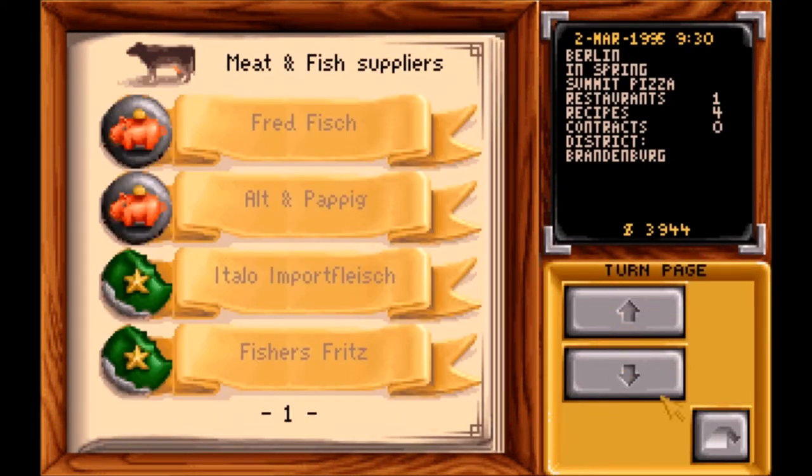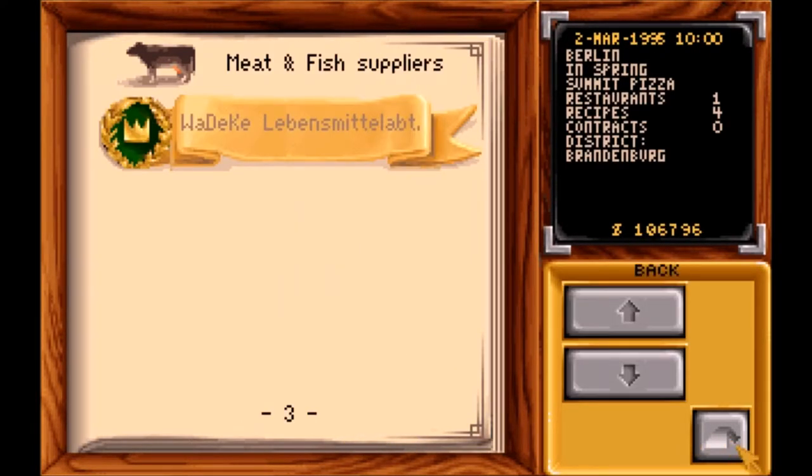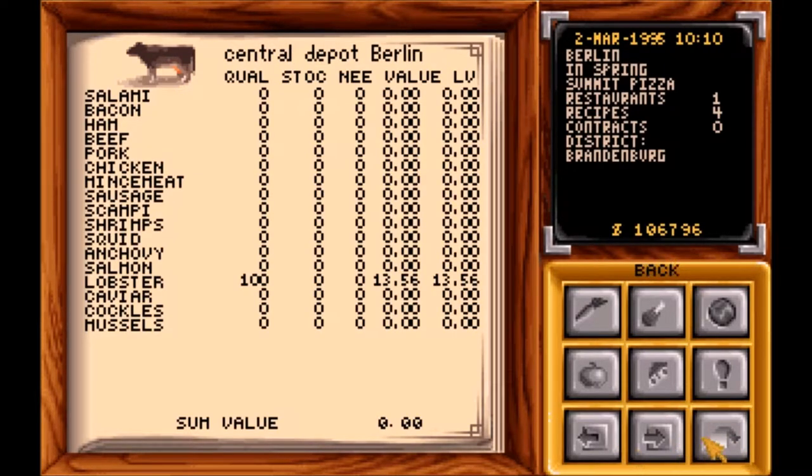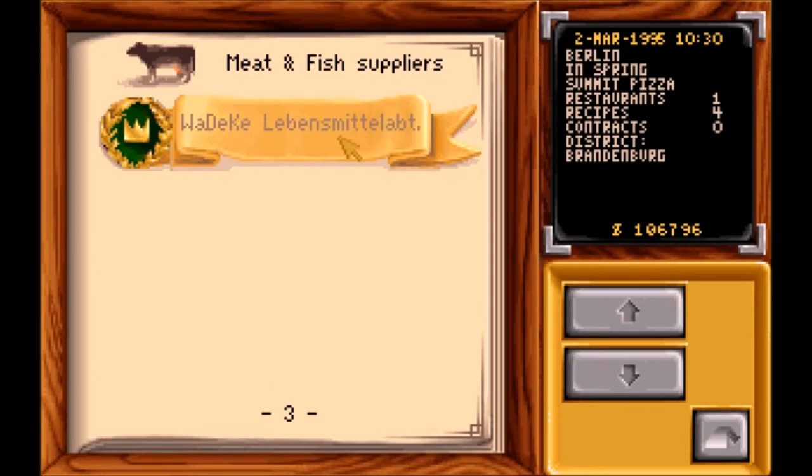The other thing is you have to watch the quality. Sometimes the quality is lower and you won't be able to sell it. We're up to a hundred and two thousand, a hundred and six thousand dollars. If you see here, I'm buying it at a hundred quality so I can sell it at a hundred quality. But if I buy it under that, the buyer may not buy it because it's not at a hundred percent. So you do have to watch that.